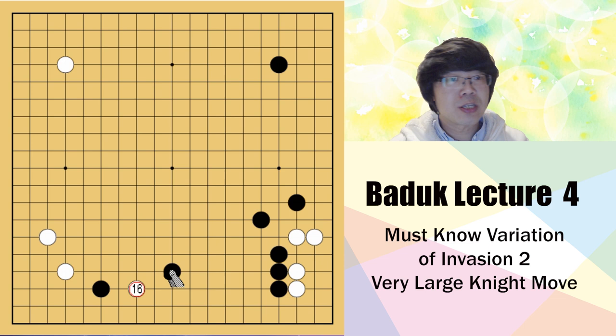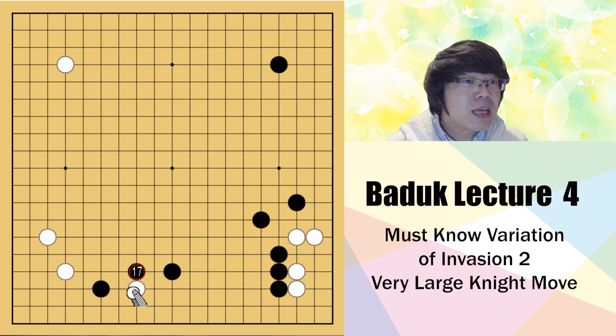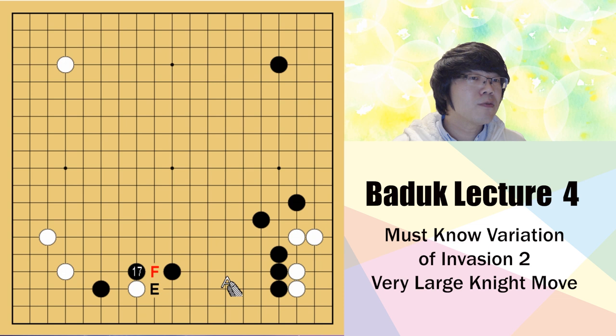Black has many answers - basically A, B, C, D. This will take a longer video than normal because I have to show you everything. Basically A is the joseki that we use most. White also has two answers: one is stretch E or F. Those are used the most; other moves are all bad. Let's study E first, as it is used most.